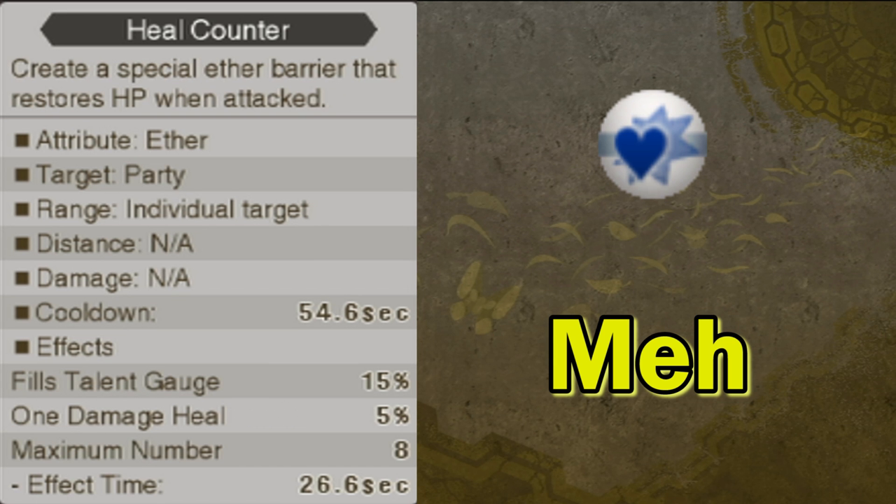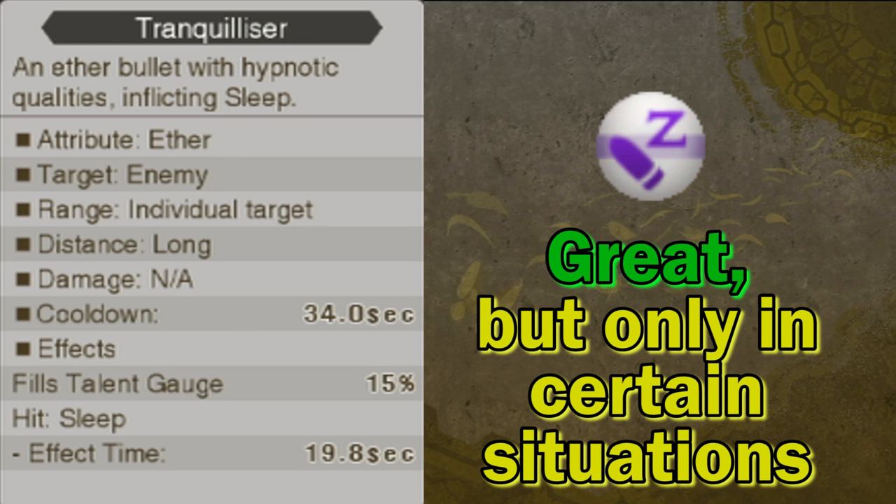Heal Counter is an interesting art — it causes the character you use it on to be healed 5% of their maximum HP every time they are hit, though it only lasts for a certain number of hits depending on the art's level. It can be a pretty good move to use on Reyn, since he'll most likely have the aggro and be taking the most hits. It doesn't heal for a ton, but it's better than nothing. Tranquilizer is a bullet art that inflicts sleep on a single target for a period of time that increases with leveling up. It's a bit situational, but when it's good, it's really good. Here's a good strategy: in a battle with multiple enemies, tell the AI to attack one enemy while you tranquilize a different one. This way you have one less enemy harassing you, and since the AI is focusing on a different one, they won't hit the sleeping one and wake it up. The sleeping effect lasts long enough so that once the enemy wakes up, the one everyone was ganging up on will likely already be defeated — leaving you still with one less enemy to worry about. Repeat once the art cools off, and battles with multiple enemies that would normally give you trouble are now much easier.